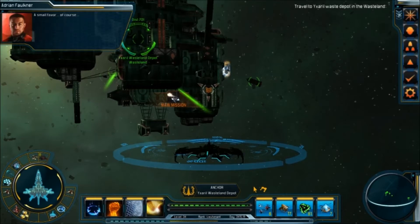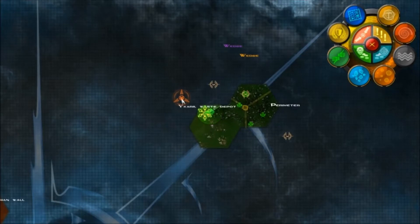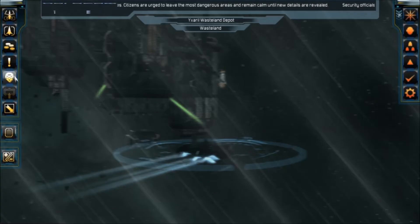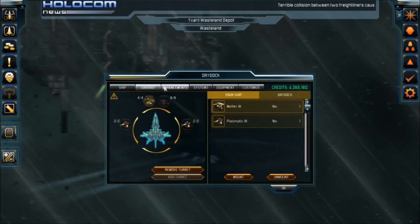A small favor, of course. We need to eliminate an elite assassin squad — probably multi-ops — that is stalking him in the vicinity. Course adjusted. And as always, every time you go in, you want to make sure you've got everything you're supposed to have.